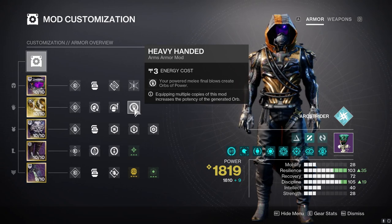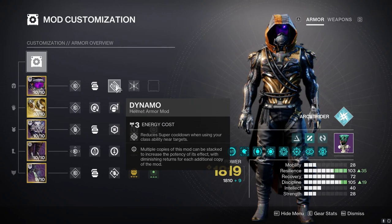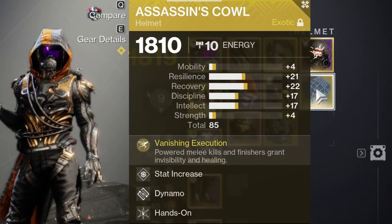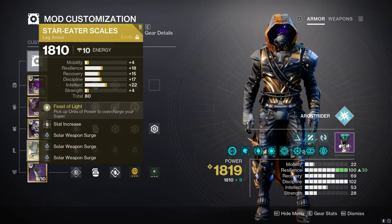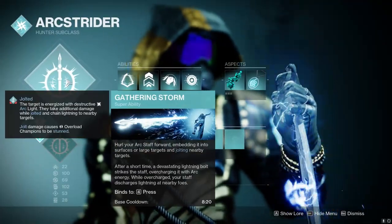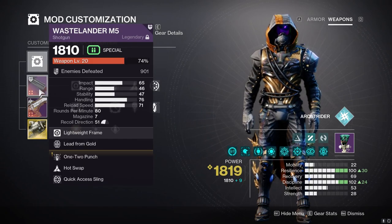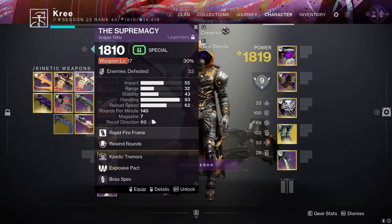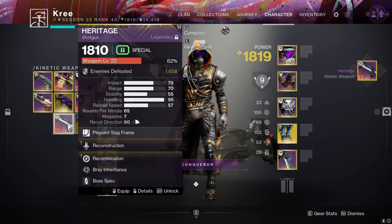Since we're on double special, Stacks on Stacks gets those three armor charges for special ammo that much quicker. I also have Time Dilation for when we switch over to Star Eaters with the three solar surges. Use chest mods mainly for resist mods to stay alive. Gauntlets: Heavy Handed is a must for generating orbs, plus Impact Induction for grenade regen. Helmet: Hands-On and Dynamo — maybe double Dynamo. Before the damage phase, switch to Star Eaters, pick up four orbs for Feast of Light, Tractor Cannon the boss, then throw Gathering Storm.